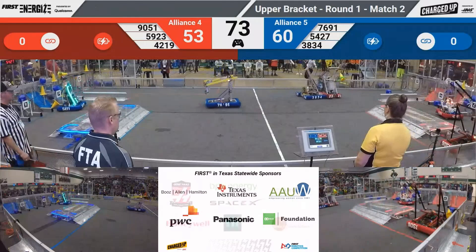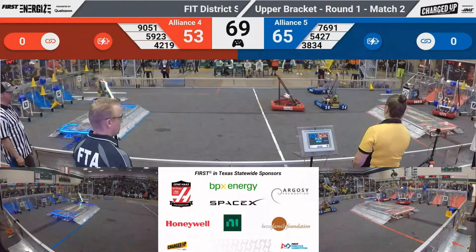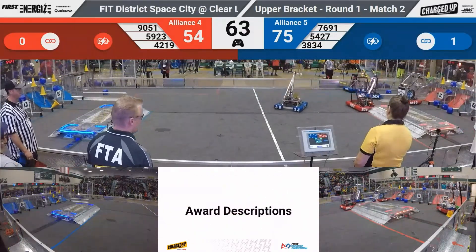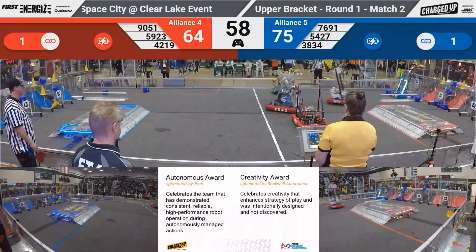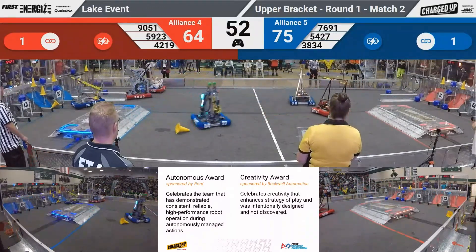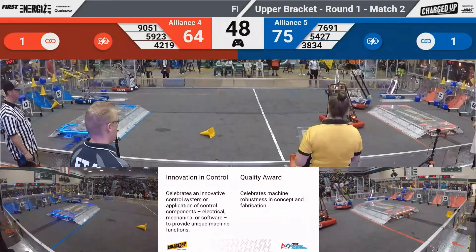42-19 — that's red — with a cube up high, but they knock one of them from the middle station down to the low scoring zone. They're trying to push another one into the low scoring zone. Blue with a nine-point lead now, with 50 seconds to go.